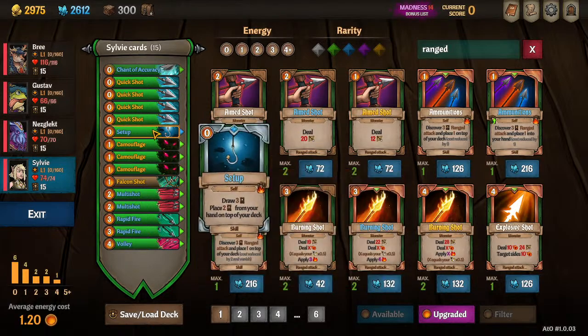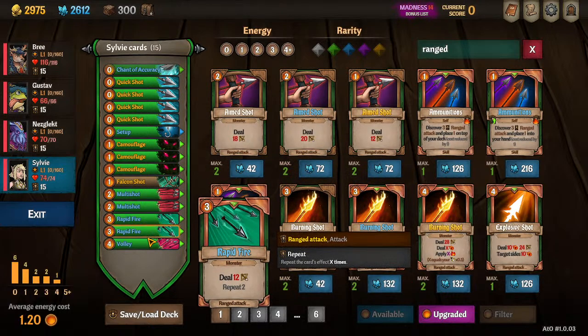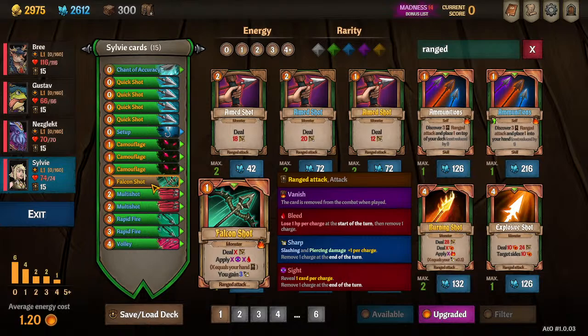The last cards we haven't talked about are Falcon Shot and Setup. Falcon Shot gives you an idea of what we should be doing — ranged attacks, Sharp, Piercing. By the time our turn comes around, the extra Sight doesn't really matter. This card is fairly good once you hit the Level 3 perk and it costs zero. But sometimes you'll draw this card instead of having it start in your hand, and in that case I don't want to spend one energy for a shot that's not my powerful one. Any energy spent outside of Camouflage and my super attack is almost wasted. Falcon Shot ends up being great on a good day and bad on a bad day, so I normally cut it for consistency.